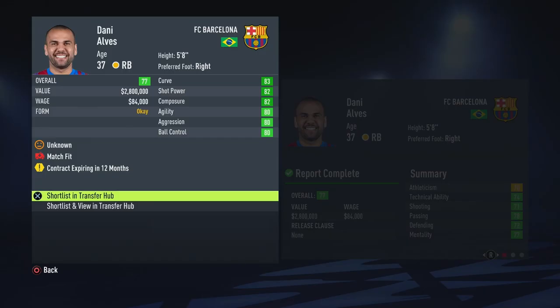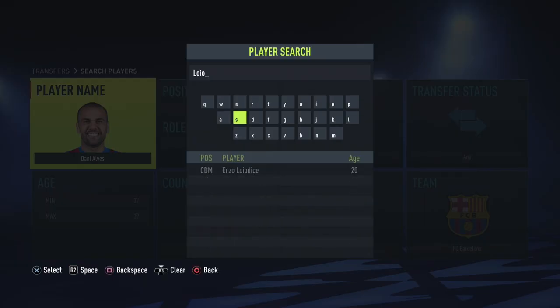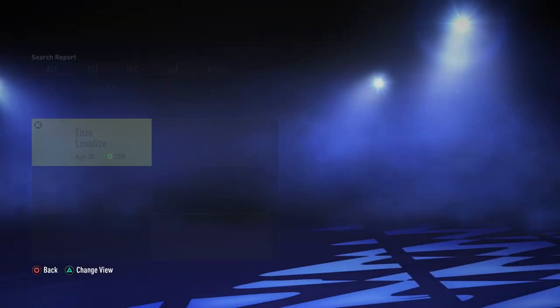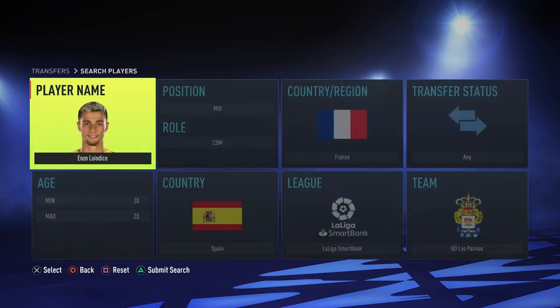Dani Alves isn't actually retiring just yet — in my previous save he was about to quit, but he hasn't decided to retire. I also signed two more players in the previously loaded save: one is Enzo Loyalise, who I used a couple of FIFAs back — I believe FIFA 19 — in a youth academy trial and he was one of my favorites. He still has quite decent potential and a real game face, so that helps.